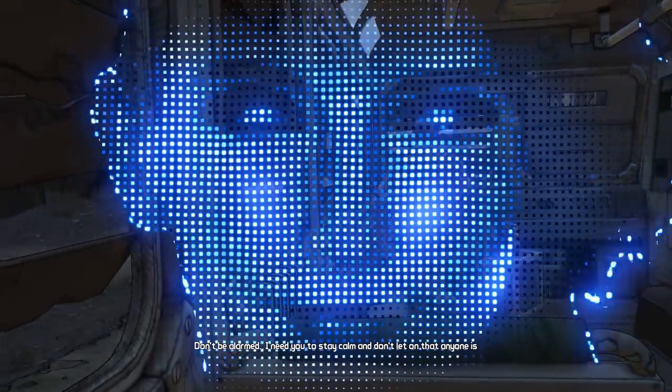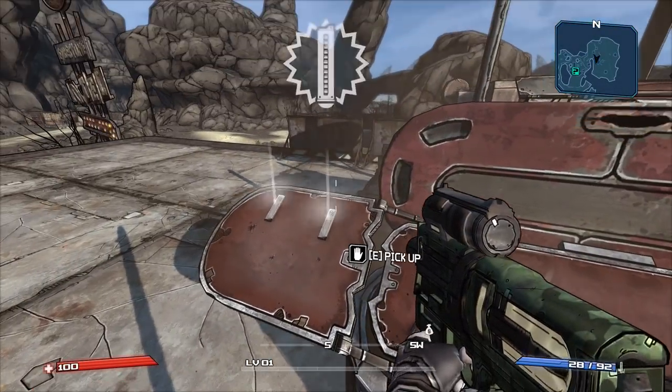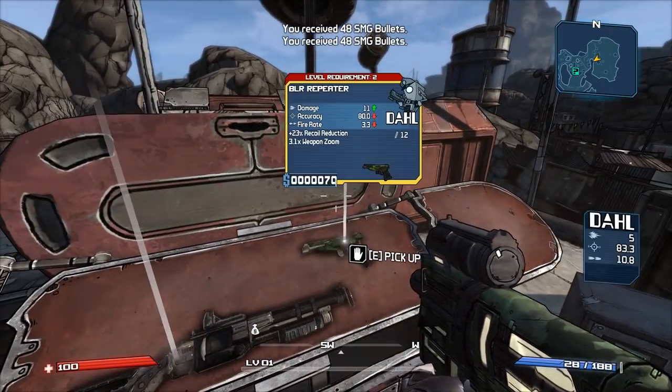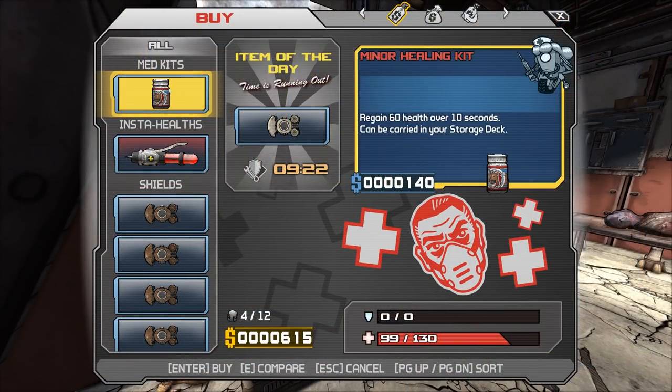First off, the game has been visually remastered. You can see here that Angel has a completely different look. The HUD has been changed — we have a different ammo count, a different health bar, weapon cards have a different look, the vendors have been redone, a new look on your mission log. The list goes on and on.